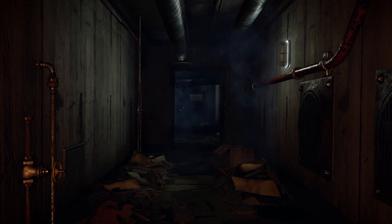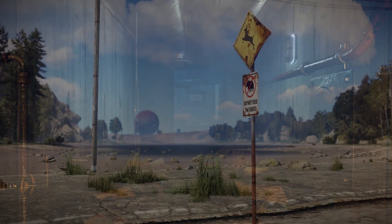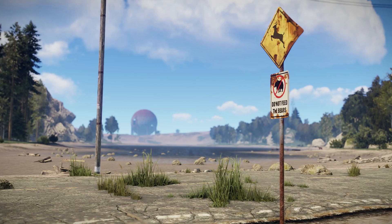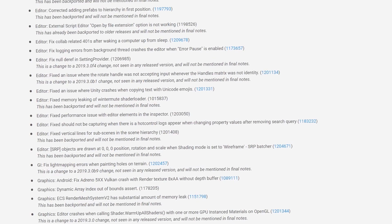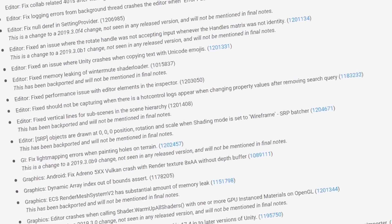Talking of dung, a new version of Unity — 2019.3 — is out and Rust is being moved over to it, I think. Although of course there are always little wrinkles to iron out, so I'll update you on progress as we go. In the meantime, if you're that way inclined, I'll leave a link to the release notes in the description.